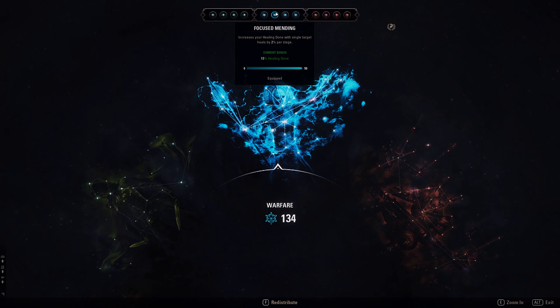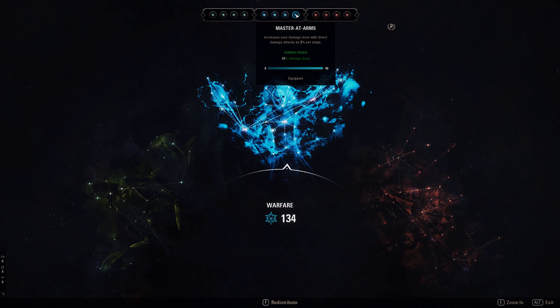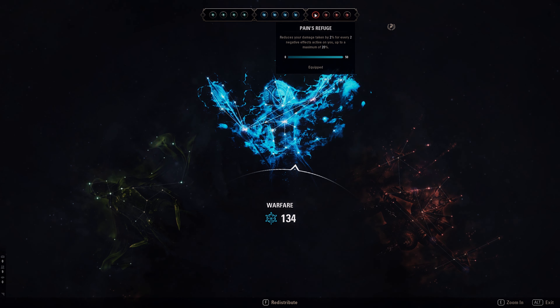Focus Mending to boost our healing from Dark Cloak and Vigor since those are single target. Deadly Aim for more single-target attack damage — all of our skills are basically single target so Deadly Aim buffs everything. Attuned Arms also buffs everything. Overdamage is also a direct attack. Pain's Refugee: we don't really have a purge so every negative effect will benefit from it, giving us huge damage mitigation.